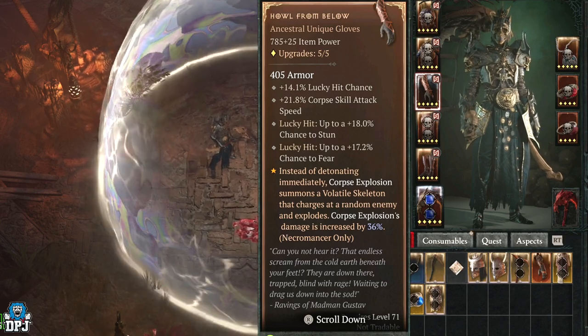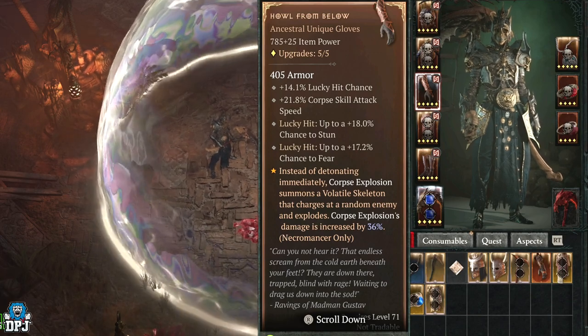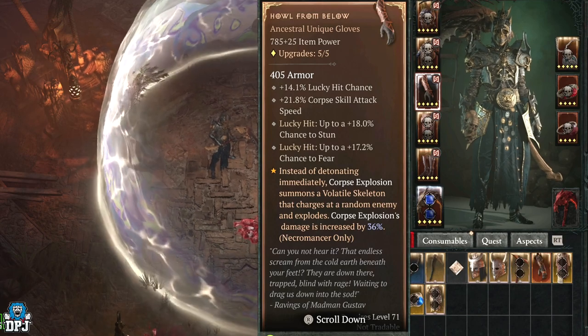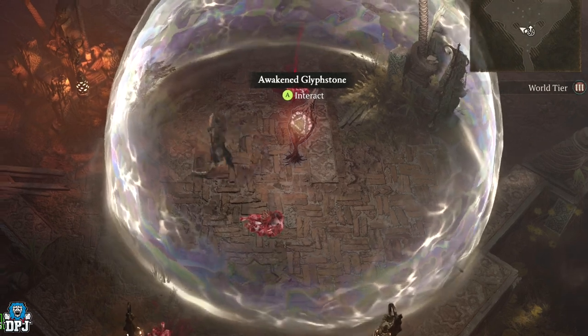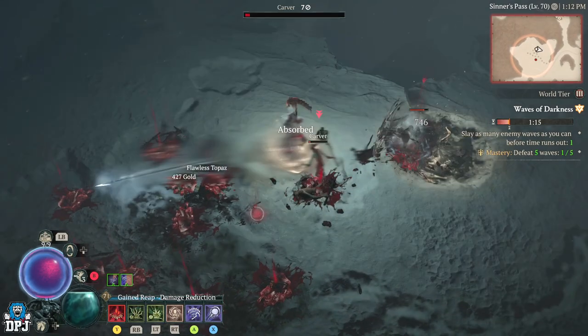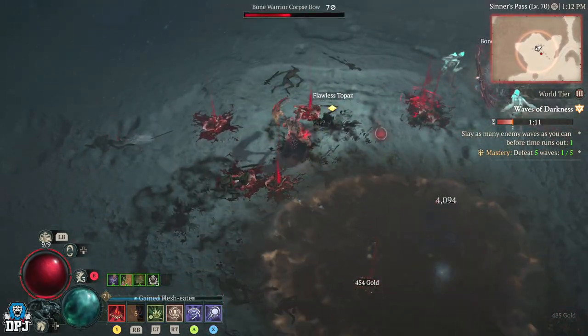Check these out — instead of detonating immediately, corpse explosion summons a volatile skeleton that charges at a random enemy and explodes. Corpse explosion's damage is increased by 36%, and I'm pretty certain that goes higher too. With every corpse you basically spawn a homing missile — you'll see the gameplay in the background.